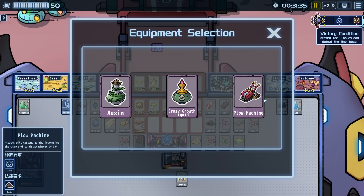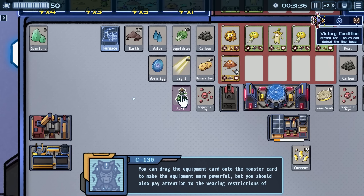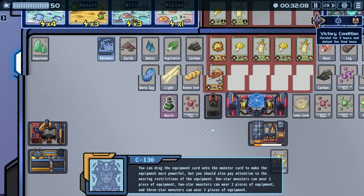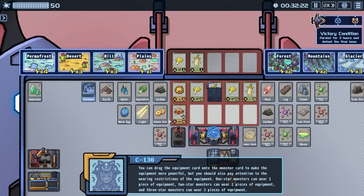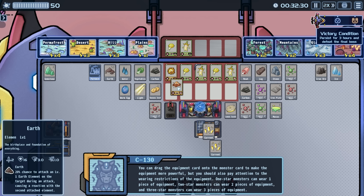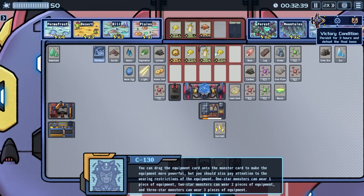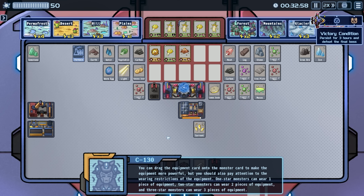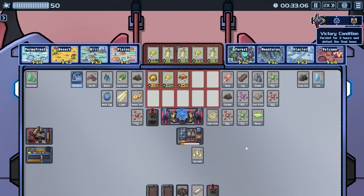Get the boss — get the boss guy! We've lost so many guys already but — he's done! Yay! Equipment selection: oxen banana skin coverage becomes a larger rectangle; recover one HP every 10 seconds; attacks will consume earth increasing the chance of earth attachment. I'm not 100% sure what earth attachment does. We'll do banana skin. You drag equipment onto a monster to make it more powerful — one-star monsters can wear one piece, two-star wear two, three-star wear three.